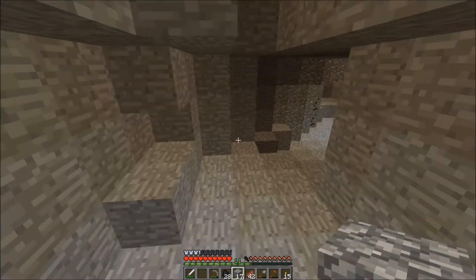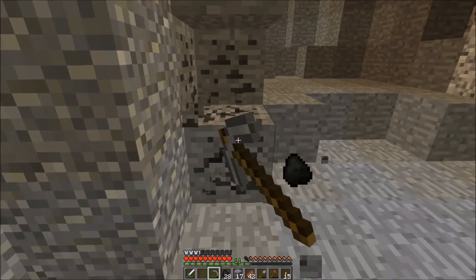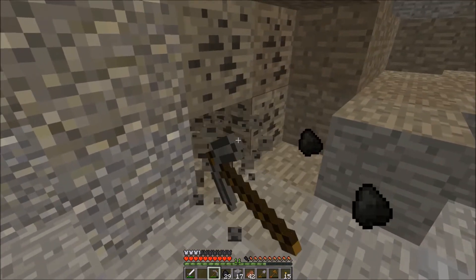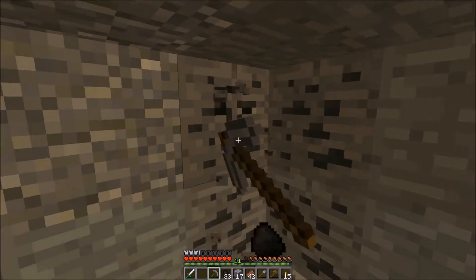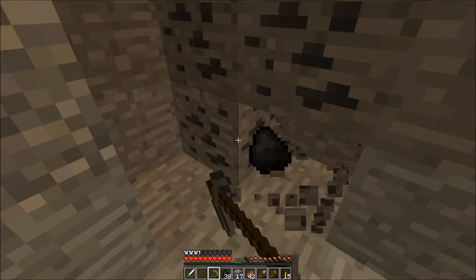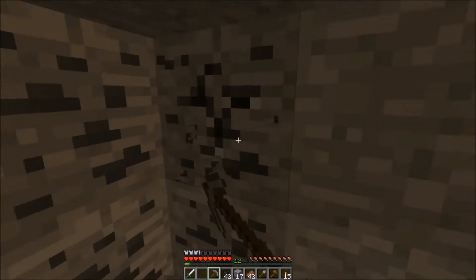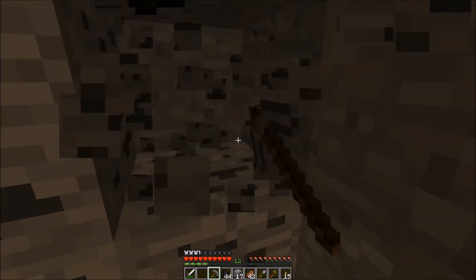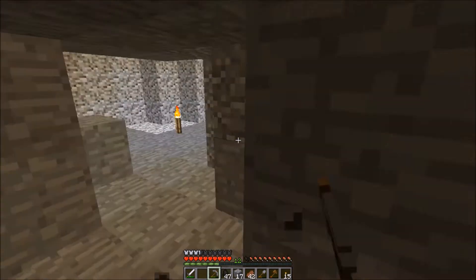So we've already got half a stack of iron ore. Maybe we should dig deeper and make a proper mine today. Getting some XP here with the coal — I love how now you can mine and smelt to get XP. Pre-1.3 that wasn't implemented. A lot of these coal veins are really weird; they're all exactly diagonal. Wonder what's up.